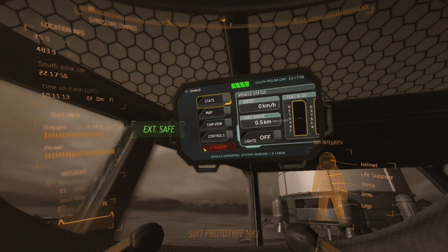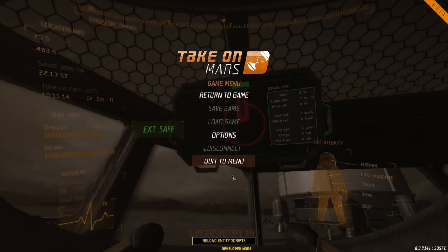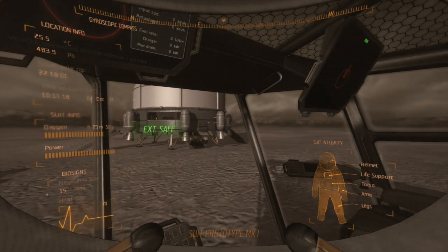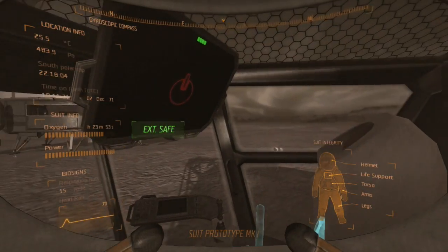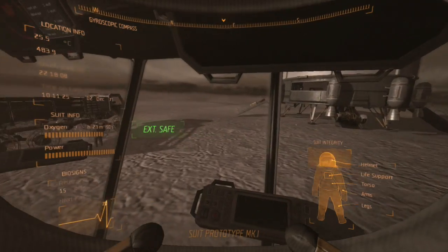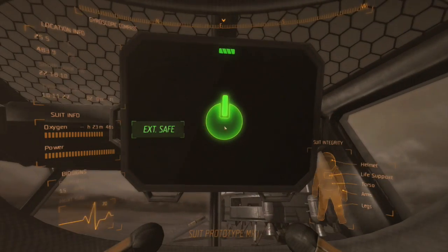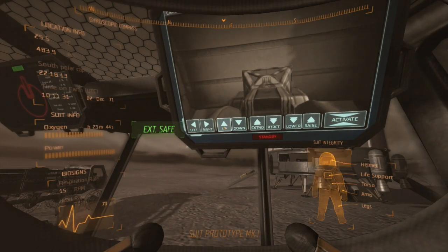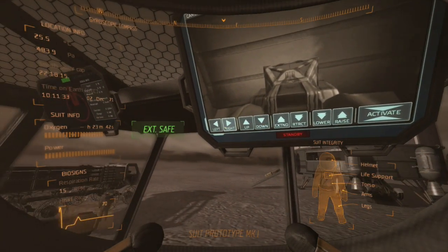Let me jump out of this chair real quick. I wish escape got you out of a menu — that would be great. I keep hitting escape just because every other game in the whole world uses escape to exit menus. They've added a field of view here now because they put a new interface in to control the crane — that's the word I was looking for.